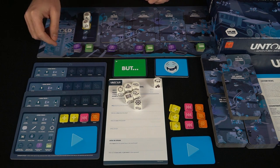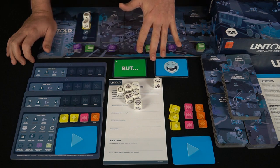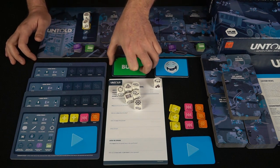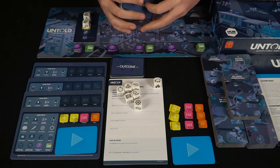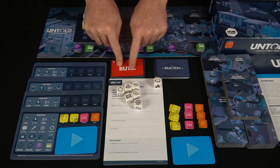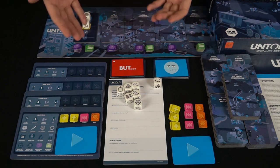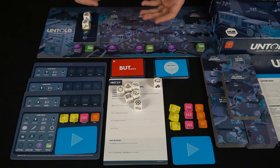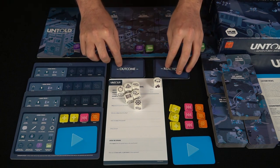Players can take dice off the board and ask questions, and also attempt to do actions. When they attempt actions, they say specifically what they want to do — for instance, 'I want to try and blow up the turtle with my dynamite.' The action outcome cards are shuffled and you flip them over to see what happens. This one says it's unsuccessful because it's red, but an event occurs — and it was a sad event. So instead of blowing up the crocodile, they blew up the person that was fighting it, which changes the story.